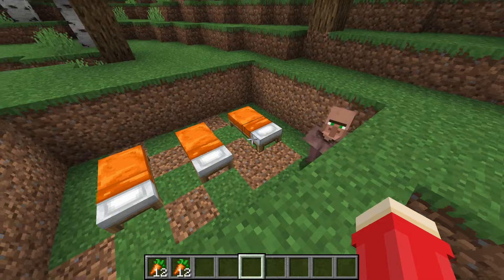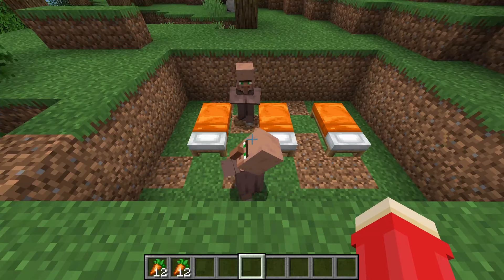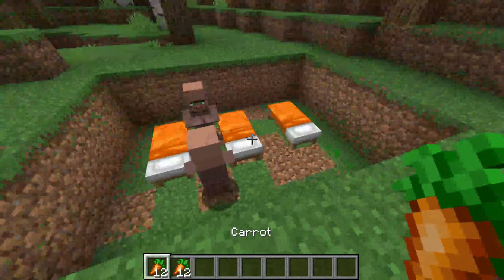In order for villagers to breed, they need to have at least 12 carrots, or 12 potatoes, or three bits of bread in their inventory each. In this case I've got two sets of 12 carrots.